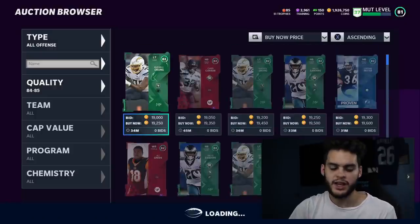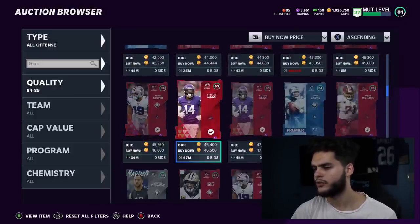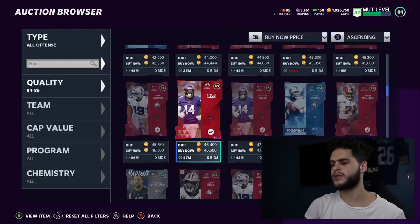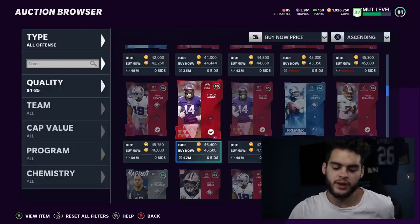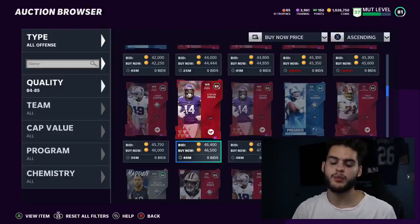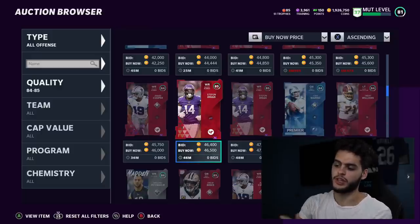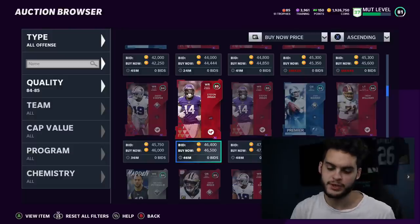Moving to the 85 overalls — these are going for about 46k right now, making them one of the worst values on the list, though still decent. They quick-sell for 900 training, which is approximately 50 coins per training. To calculate this yourself: take the card price and divide it by the training value — so 46,500 divided by 900 gives you the coins-per-training ratio. This will fluctuate as prices move.